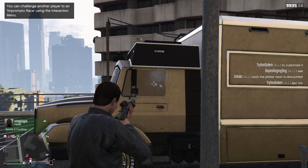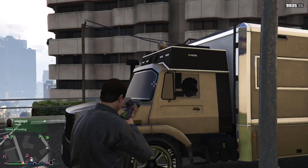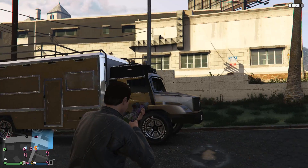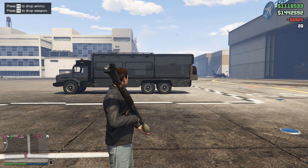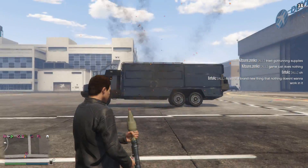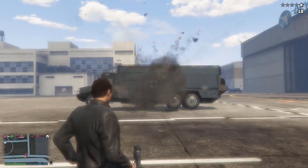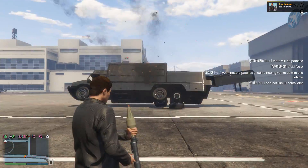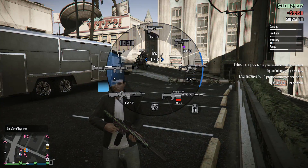Moving on to testing the defensive capabilities of the truck. The truck comes with semi-bulletproof windows like a lot of things nowadays. The first time I tested how many rockets the truck could take, this thing was hella tough — I almost emptied my rocket launcher trying to blow the damn thing up. But this was before I decided to customize it. So I decided to customize the truck and then see if the added armor from customization would make the already tough vehicle even tougher.